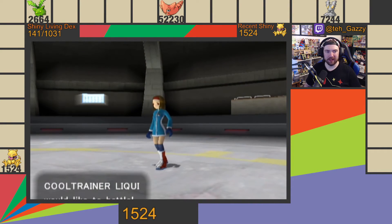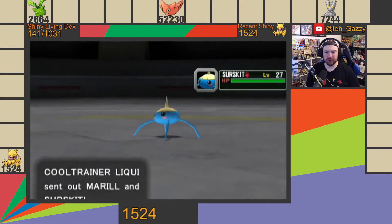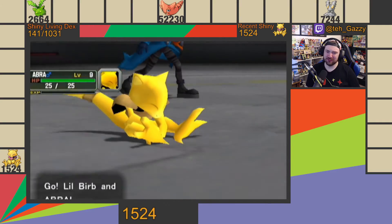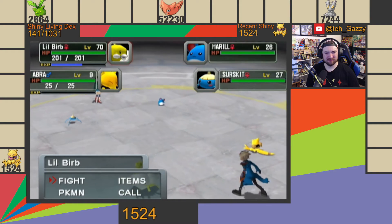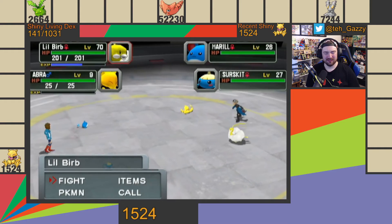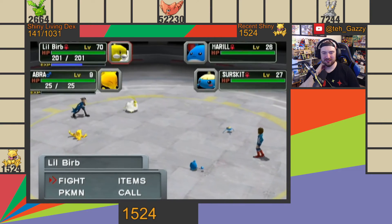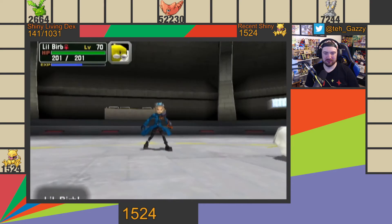Alrighty everybody, we are back in Pokemon Coliseum, and Abra will be out in just a moment here. There is the Shiny Altaria. And Abra! He doesn't look any different. That looks... no different. There might be a yellow filter on it, I guess? Of all of the shiny Pokemon that I've seen in Coliseum so far, this is probably the most disappointing. That just looks the exact same.